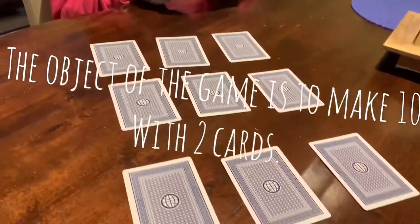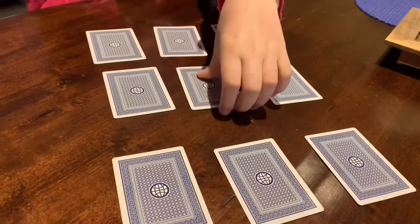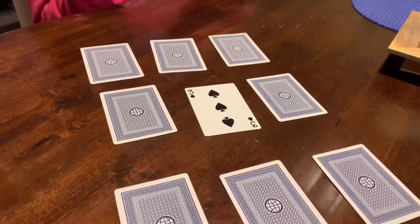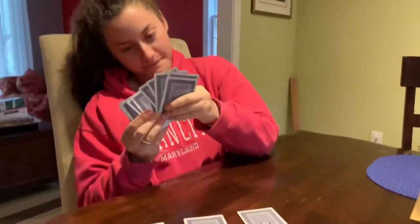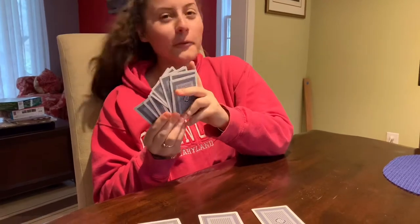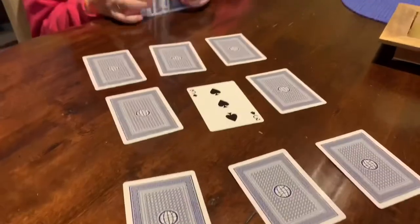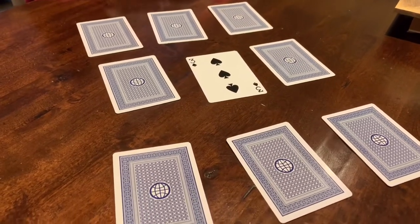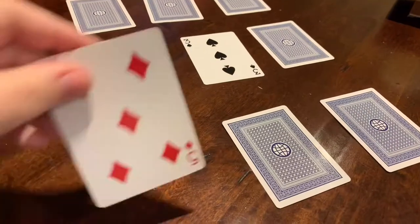Okay Sophie, are you ready to play? What you're going to do is turn one of these cards over. What number is it? Three! Awesome job. Now you need to look in your cards to see if you can make ten. Nope? Then you say drat! Sophie could not make ten, she said drat. Now I get to go.